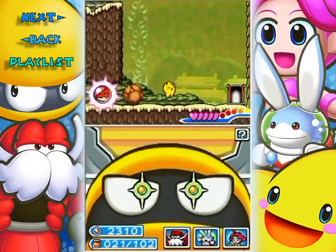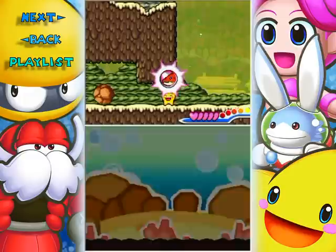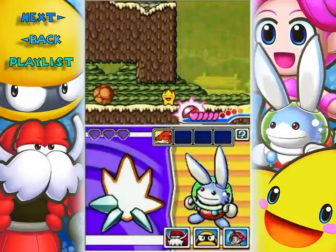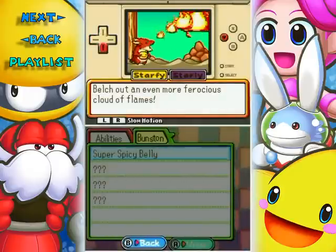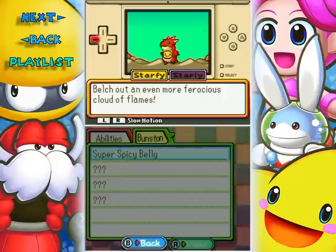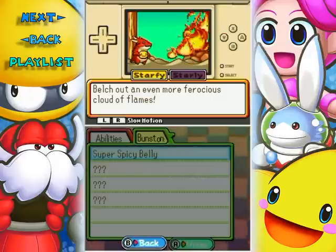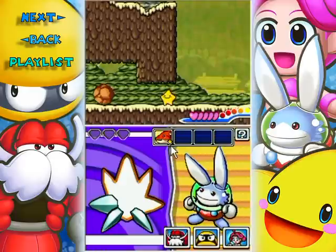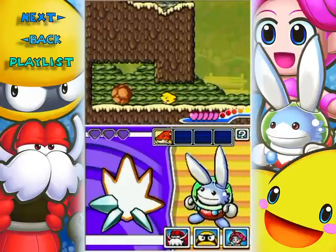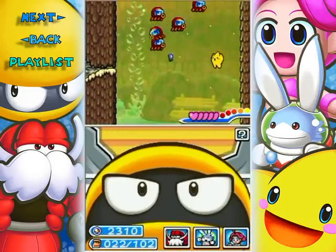It's something for Monstar - another one of Bunston's powers. It powers up Monstar and there's a little cutscene showing him belching out an even more ferocious cloud of flames. Even the transformations have little upgrades you can find - there's one upgrade per transformation. As you can see there are four transformations, and the star indicates whether it's been upgraded or not. Be on the lookout for those powers. And I gotta go back to Mo - never forget about Mo.